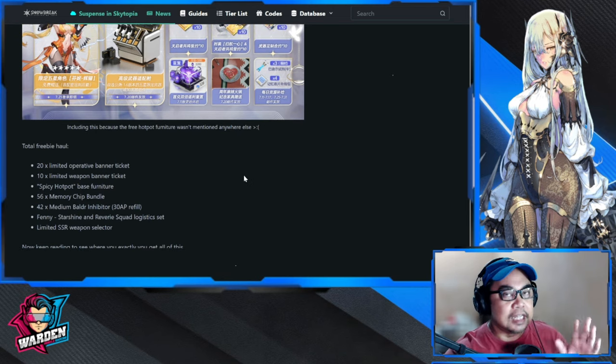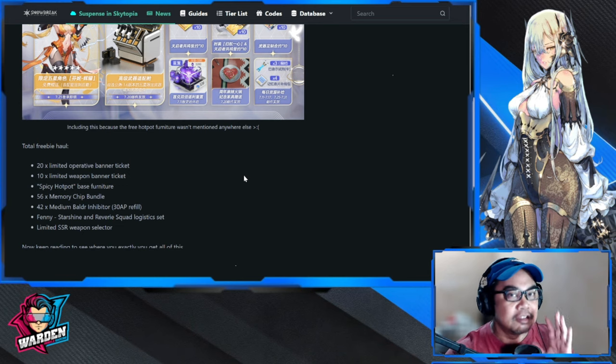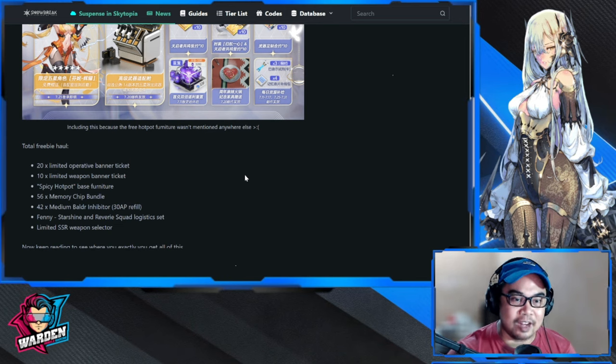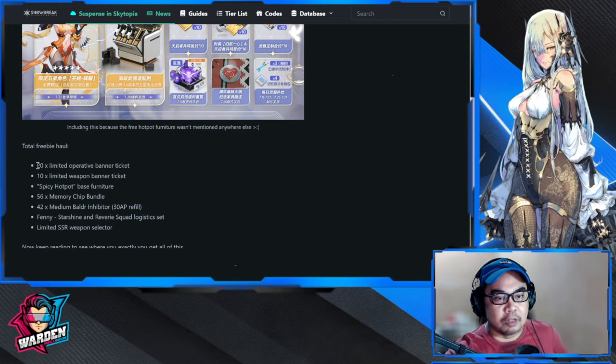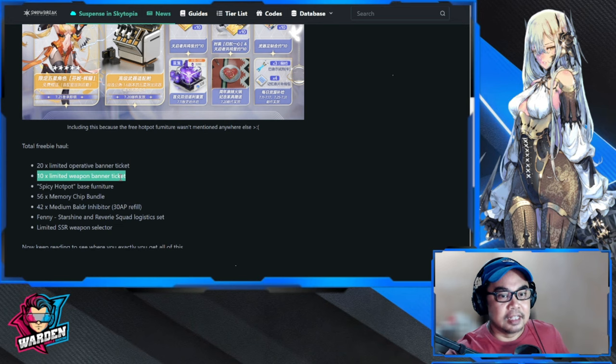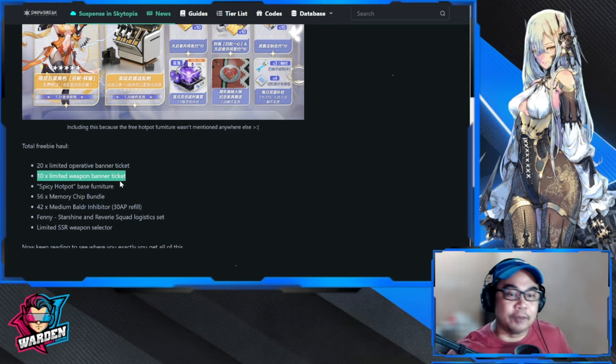This starts today, guys. Make sure you create your accounts and return to the game, because you aren't going to get this anywhere else. The total freebie haul will be 20 limited operative banner tickets for the new character banner, and 10 limited weapon banner tickets for the limited weapon — which right now is Life Infinite Sight.